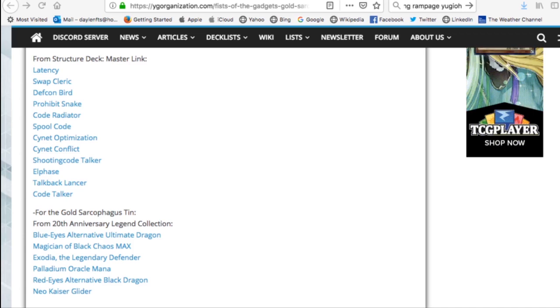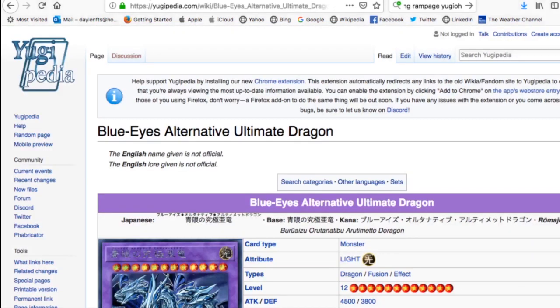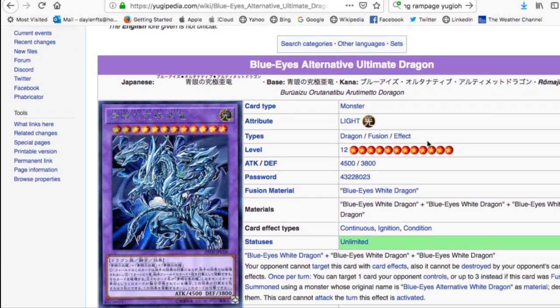Now it gets really interesting. From the Gold Sarcophagus Tins, we get brand new artworks of Blue-Eyes Alternative Ultimate Dragon, Magician of Black Chaos Max, Exodia the Legendary Defender, Palladium Oracle Mana, Red-Eyes Alternative Black Dragon, and Neo Kaiser Glider. The Exodia was previously leaked as a prismatic rare at San Diego Comic Con, so I'm hoping the rest will also be prismatics. I've read that each promo pack gives you two of these cards, and I'm hoping they won't short-print any of them.